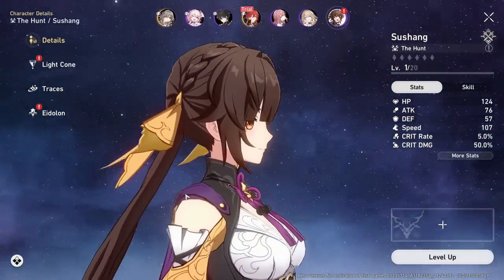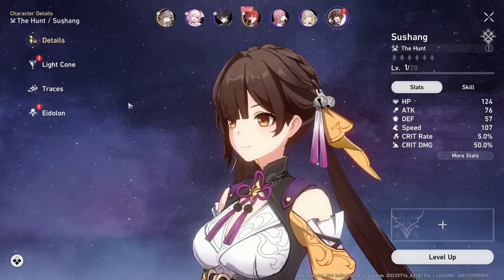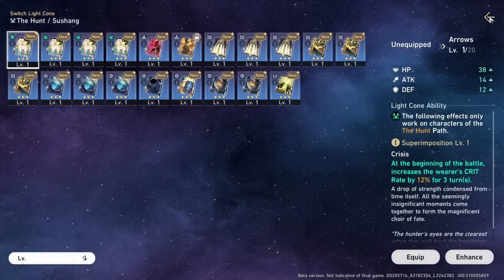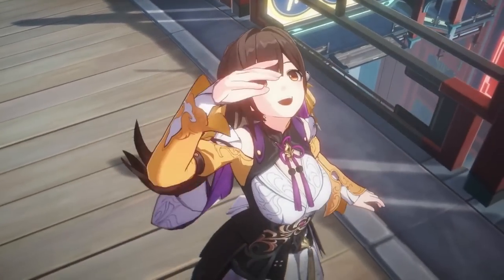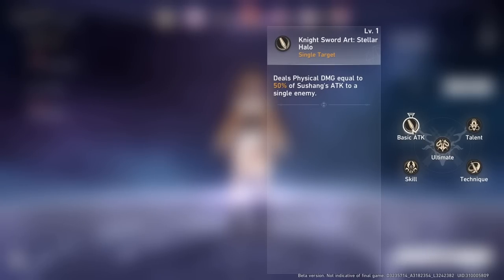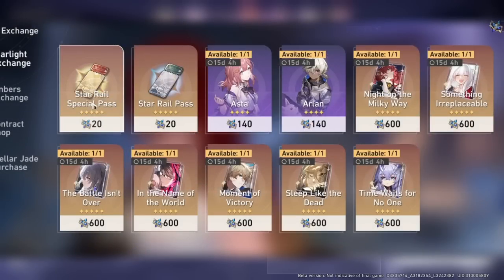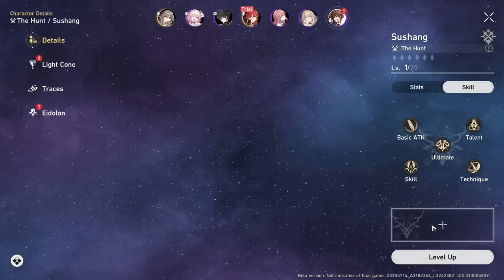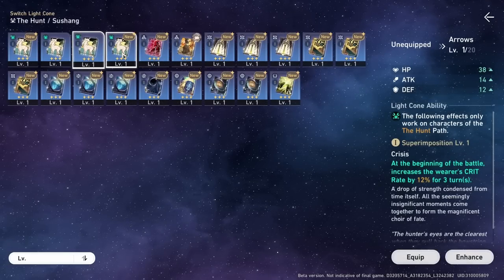You can also get four star rarity characters this way, and I'm assuming it resets on a monthly basis. If you spend 140 in the starlight exchange store — it calls them embers — you'll be able to get one of those, but alongside the characters are actually the five star light cones. There's a Himiko one, a Clara one, a Bailu one, a Branya one, and so on. All of them have one, and I think it's super awesome that there is a way to get their signature light cones.